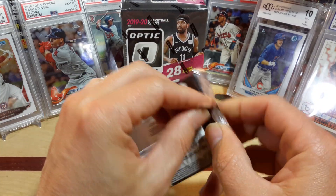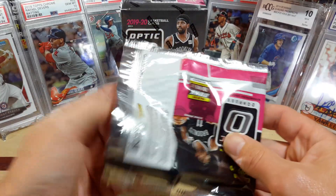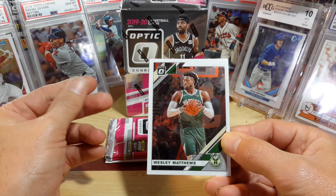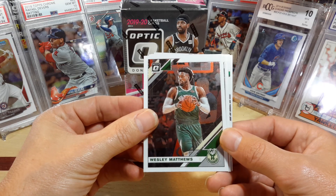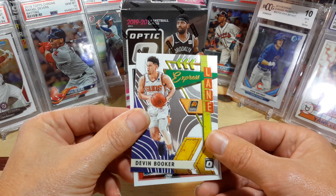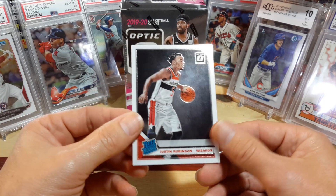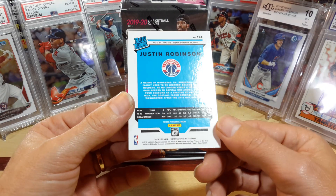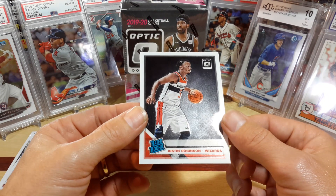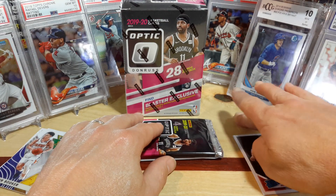It never gets too old opening up some of this good rookie class. From what I've seen, the Donruss — just the regular Donruss — is going for just as high as the Optic now. It's insane how much this rookie class and the card prices have just escalated out of control. If you can't buy it retail, it's almost impossible to get it in hobby at a good price. So anyway, we've got some Matthews there, Pascal, a Devin Booker Express, and we've got a rookie here — Justin Robinson for the Wizards. Out of all of these cards, I think this is my first Justin Robinson. Maybe not, I can't remember. We'll set it off to the side anyway — that's a rookie.